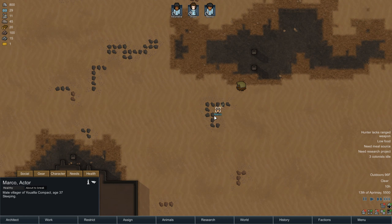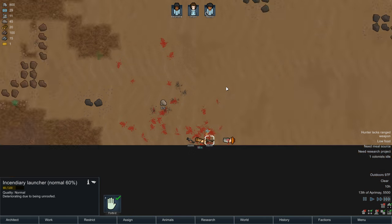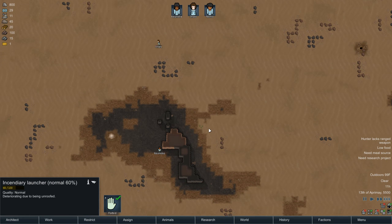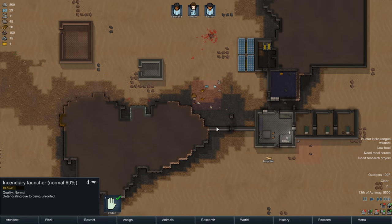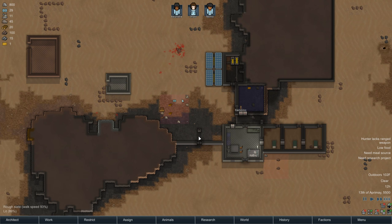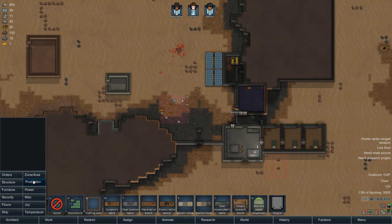Marco, who's Marco? That's not one of my guys. Well, we might as well unforbid these weapons down here. Those will help a lot, actually, if we don't starve to death here in a few minutes - which we have one meal left, which means we'll get through one more day. We need to get more steel too. This one day is gonna be spent getting steel.